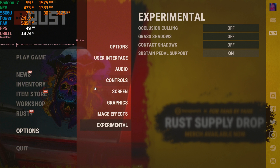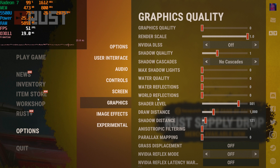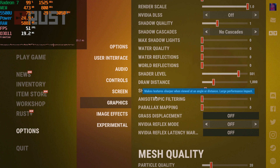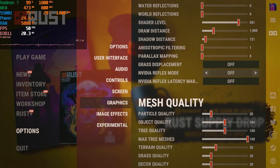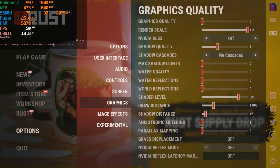Hey there, we're taking a look at Rust running on the AMD Ryzen 5 5500U. Now these are the current graphics settings that I went with. These are pretty much the most optimized ones, the most ideal that you would use while playing this game at the lowest possible settings, because you can turn a lot of things down but then you really take away from the experience of the game.